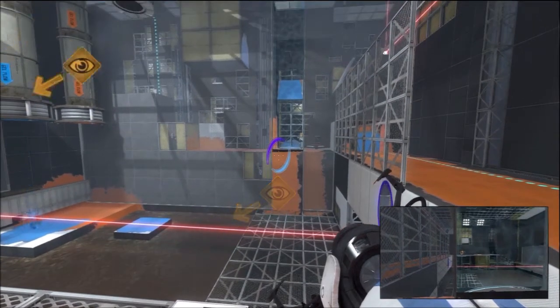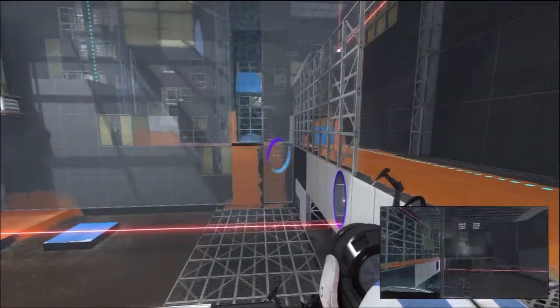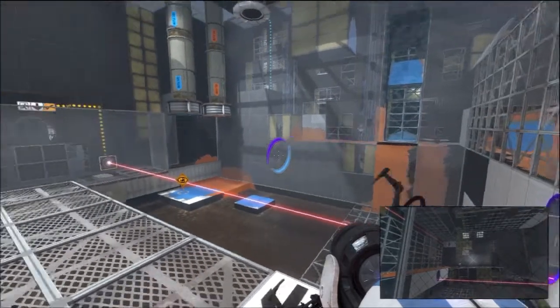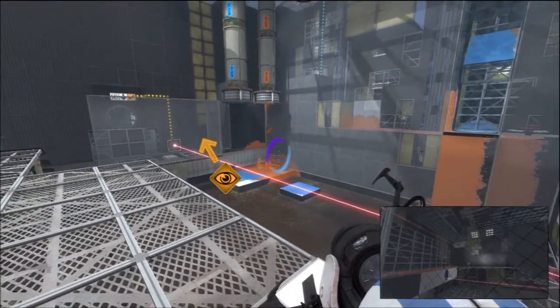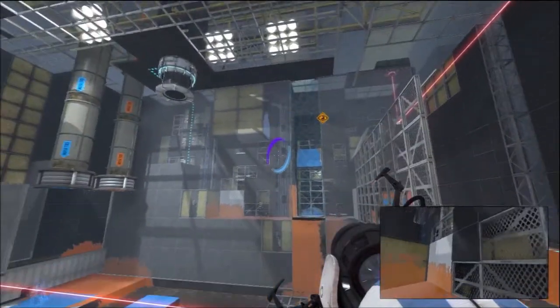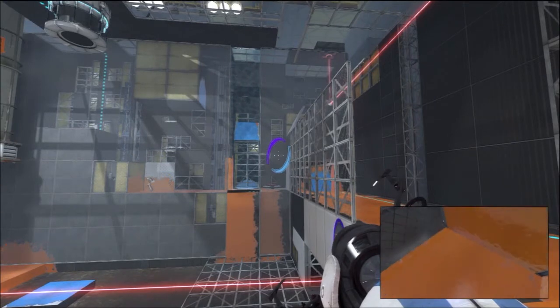They stand on it, this thing goes down. Whoever's on the outside puts a portal underneath the blue paint on that ramp over there, that little inclined plane. Whoever's over here puts a portal right there, and you basically bounce. Bouncy jumps. That's how you get up onto this thing.